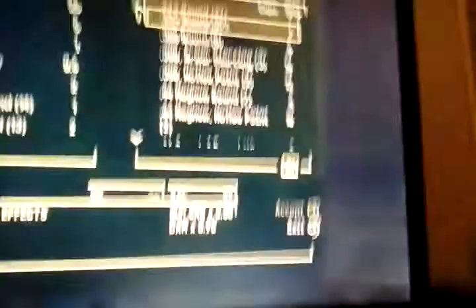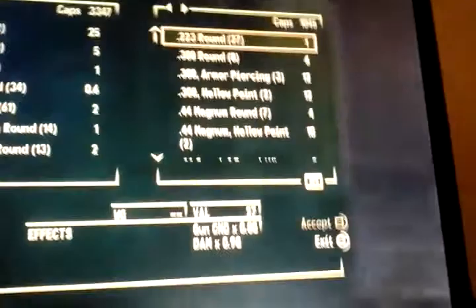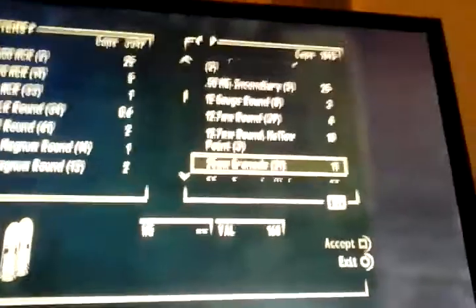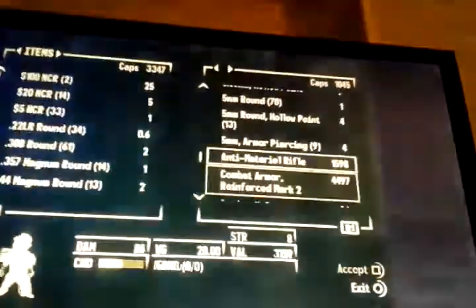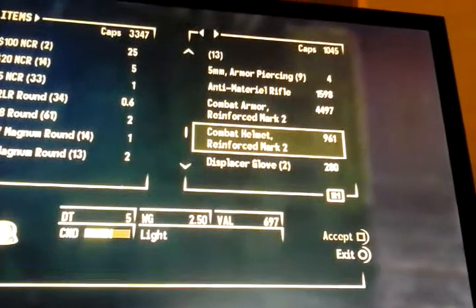If I could just do a quick show of what she gives — she can give you a lot of ammo, a lot of good ammo as well, like armor-piercing, stuff like that. You can go into weapons. You can get other weapons here as well, like a light machine gun, a lot of ammo, the anti-material rifle. Also combat armor and a combat helmet, and they're marked too.